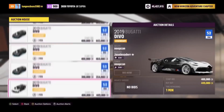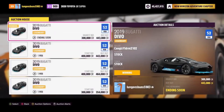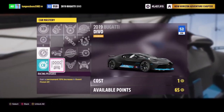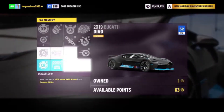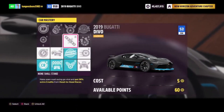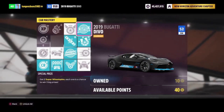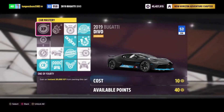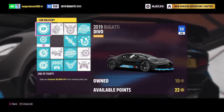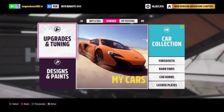You can get the Bugatti Devo for around 300,000 credits. The skill tree includes 50,000 credits back, 20,000 XP — which is essentially at least one free regular wheel spin from leveling up — another regular wheel spin, and two super wheel spins. The rewards for this car are absolutely insane, and it's easily one of the best methods to use for farming. Additionally, you can sell this car afterwards and make your money back, so you're basically getting two regular wheel spins and two super wheel spins for free.